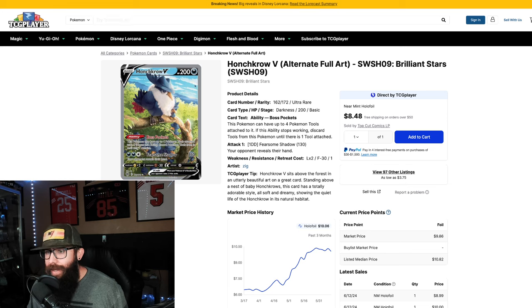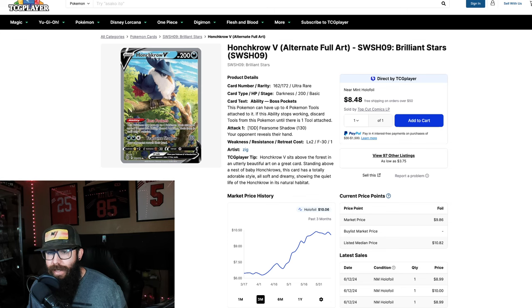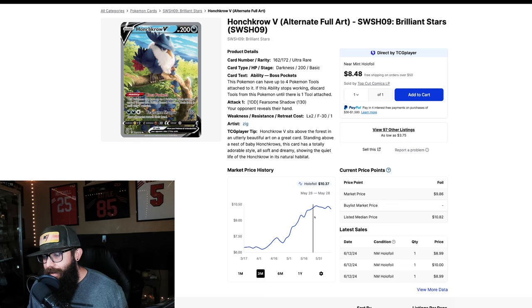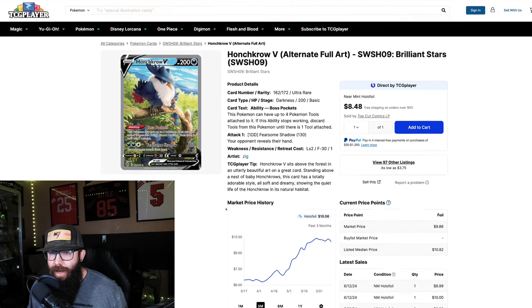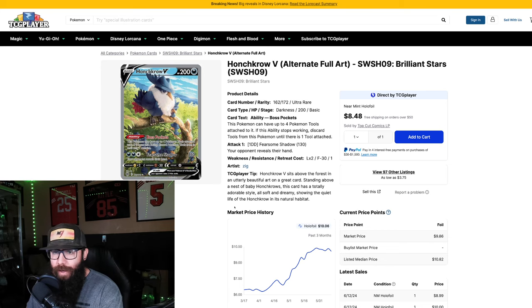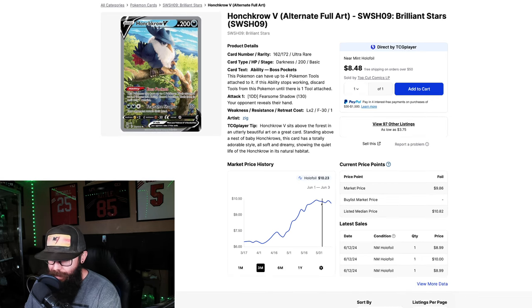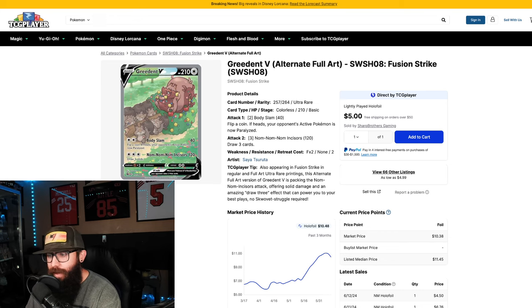Then we have the Honchkrow out of Brilliant Stars. This one is around ten bucks. Maybe not the most popular Pokemon, but it's a nice artwork and I like this card a lot. It was above this price before at eleven dollars. I think this card is going to continue to climb to at least meet its old high. Alt arts are hard to pull, so if you want to scoop up these lesser known alternate arts, now might be the time. I don't know if this will dip or continue to rise given what all the Sword and Shield boxes are doing, Brilliant Stars included — but I think this is a scoop at the ten dollar mark.